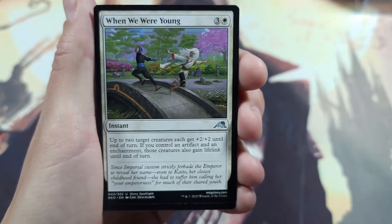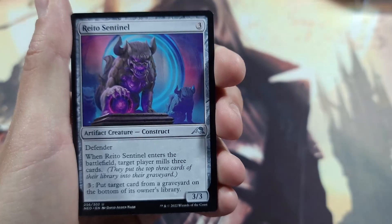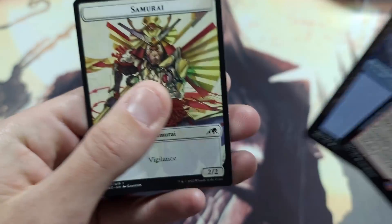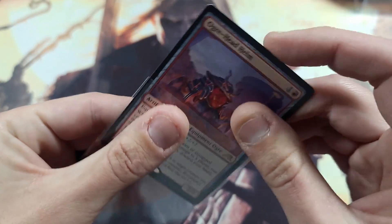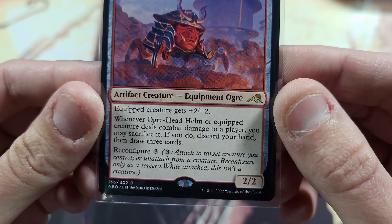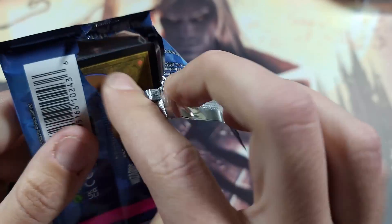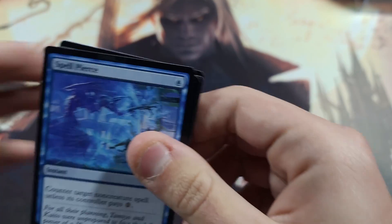Towashi — when we were young — give two target creatures each plus two; if you control an artifact and enchantment those creatures also gain lifelink. Excellent. We have a Sentinel, an Ogre-Head Helm, an Island, and a Samurai. I don't think the Ogre-Head Helm is one of the big cards in the set. Equip — creature deals combat damage to a player, you may sacrifice; if you do, discard your hand and draw three cards. I guess if you have no cards in your hand you can discard away — I don't know if that's a loophole, but that's generally how those cards get banned.